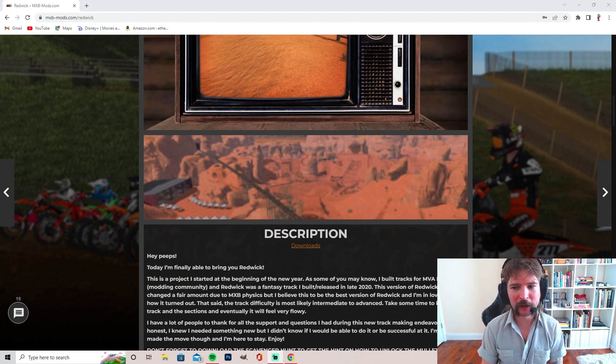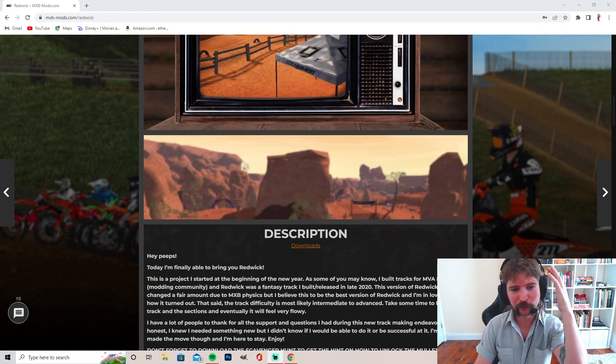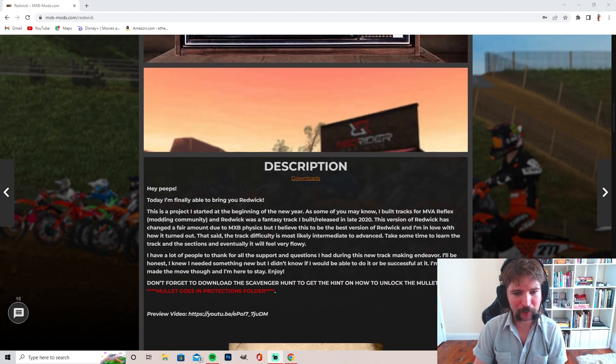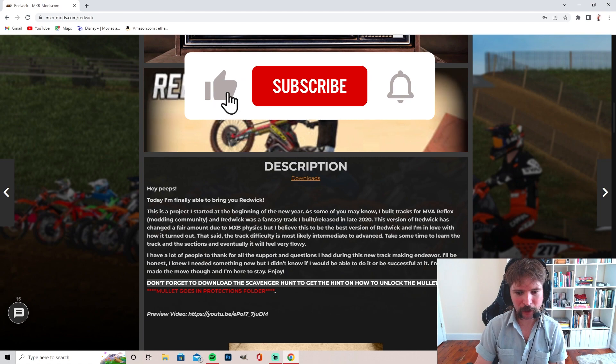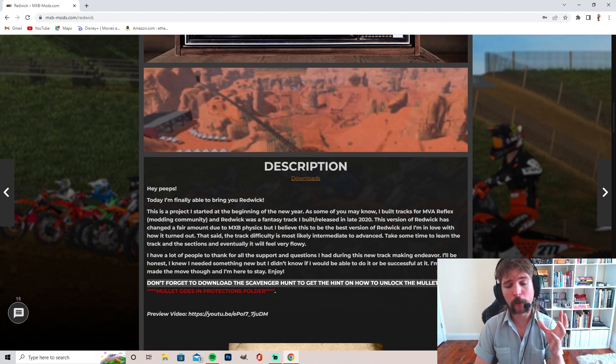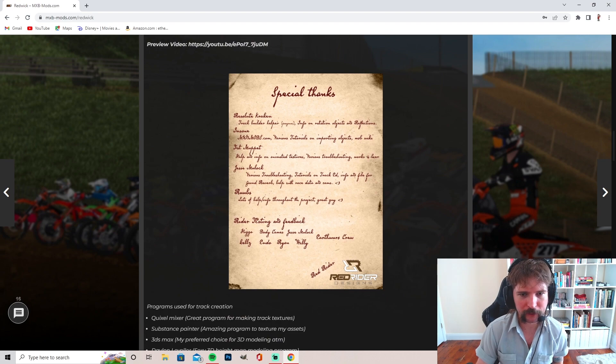But this is going to be fun. This is not really going to be a track review, but this is going to be a scavenger hunt. So you can see the little description, but at the very bottom, this is the important part. It says right here: don't forget to download the scavenger hunt to get the hint on how to unlock the mullet. Mullet goes into the protection folder, so you can put it on any helmet.